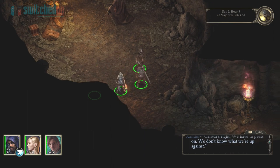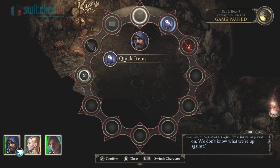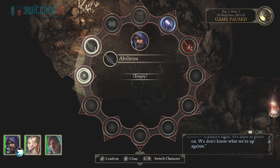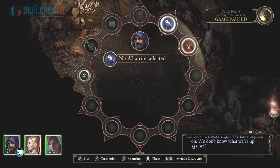Control wise, you've got the trigger buttons, ZL and ZR. You can bring up a radial menu. So this is your combat radial menu on ZR and all your different weapons and magic abilities will appear here later to use those.